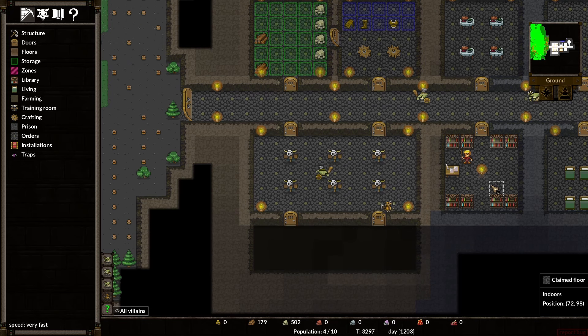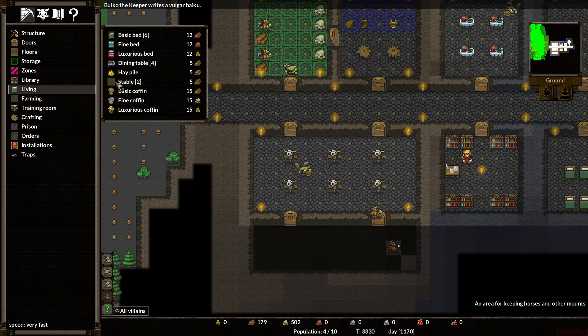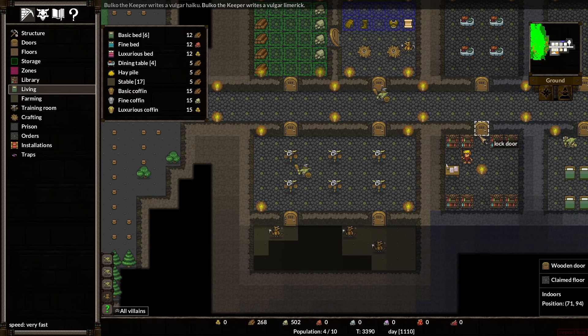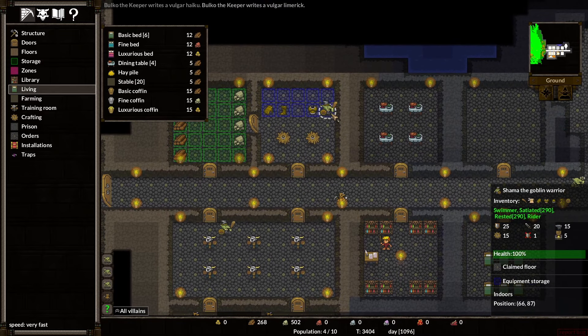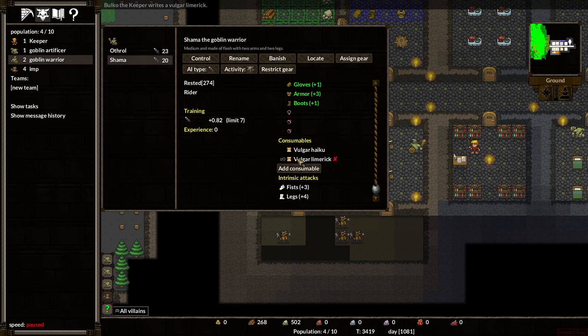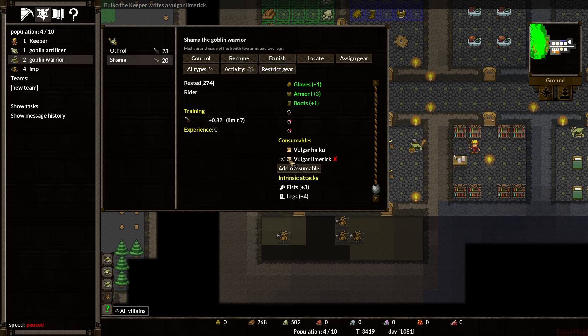Let's just make this the stables. I don't know how many tiles you need — I could probably be reading more. It says: just an area for keeping horses and other mounts. Bulko writes a vulgar haiku and a vulgar limerick. Excellent. He has equipped the vulgar haiku and the limerick, so you can use these terrible poems as a consumable. It gives a minus three defense penalty to anyone who hears the vulgar haiku, as well as the limerick. Which is amazing — I love it.